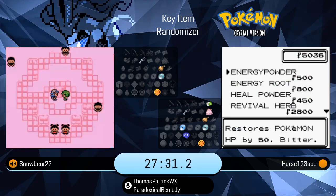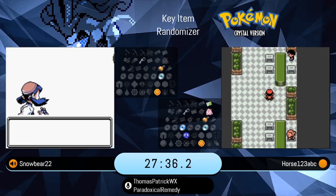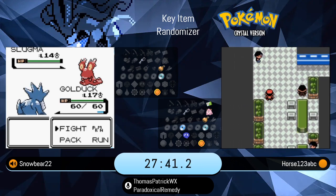He got it out of the Headbutt Trees — Surge's Ace is, I believe, 46, and Janine's Ace is 39. And he just picked up the bicycle.